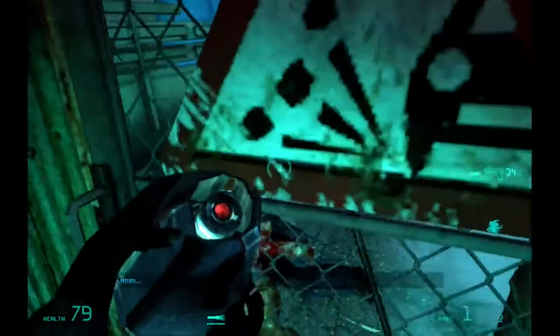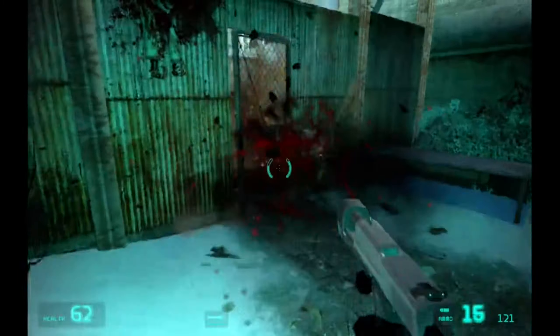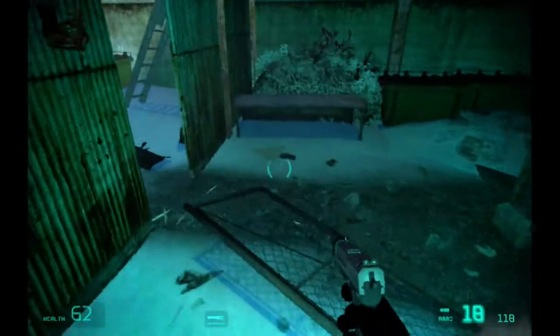Hello! Today we're gonna be doing an Entropy Zero achievement. Throw that can. This achievement is incredibly simple to get. Very early on in the game you'll find yourself in this situation and you're gonna just want to let the cans explode, as far as I can tell.